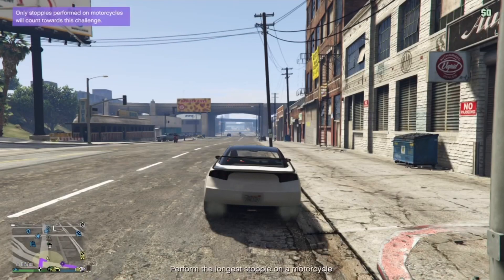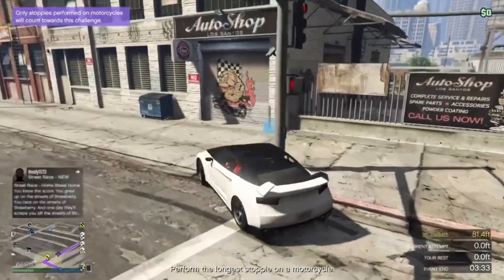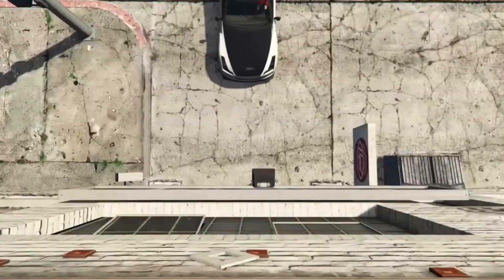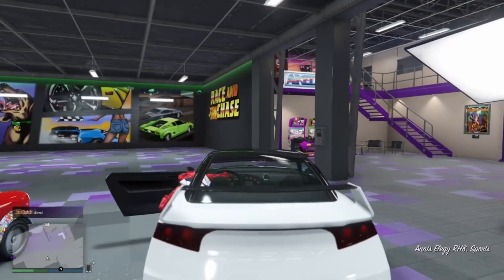Then you're just gonna drive it straight back into the workshop again. This is possibly one of the easiest glitches that has ever been in GTA 5 Online, so take advantage of it. I knew this update would get messed with somehow, and this is how they did it. Just drive it straight back in.